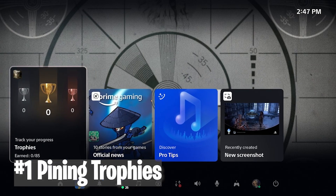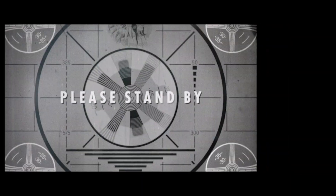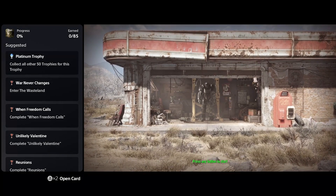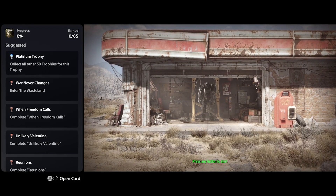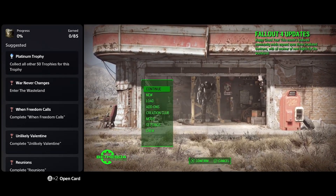The first one is for the trophy hunters out there. If you're planning to earn trophies or tracking some trophies, you can literally pin the trophy screen on the side while you're playing the game — you can play and track trophies at the same time on the left side.